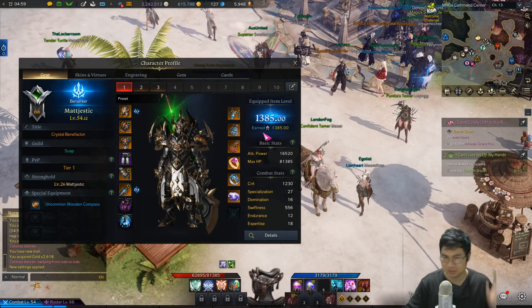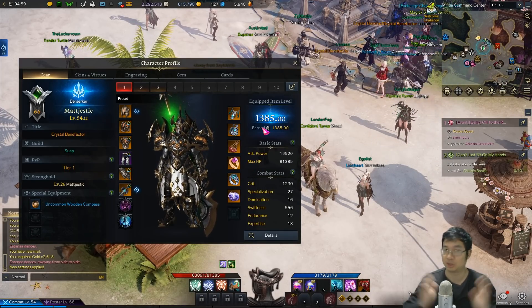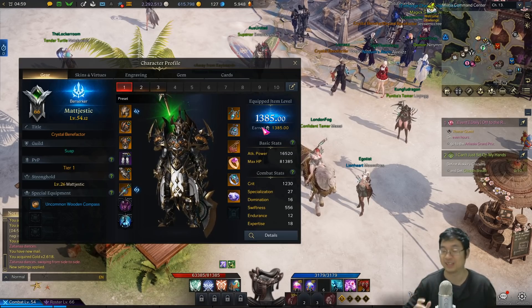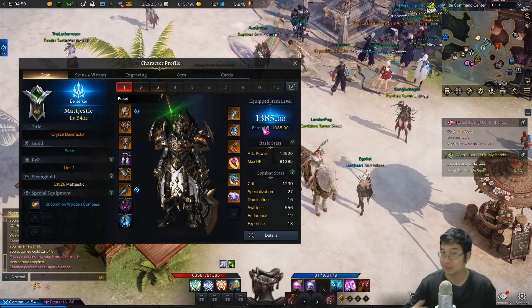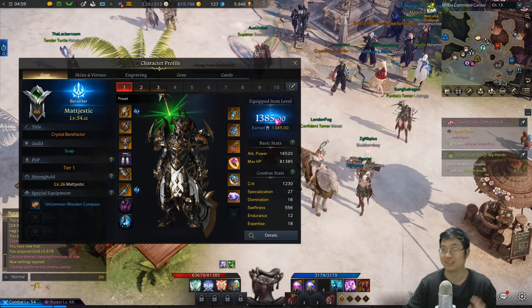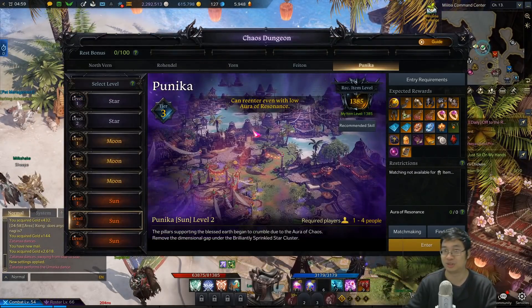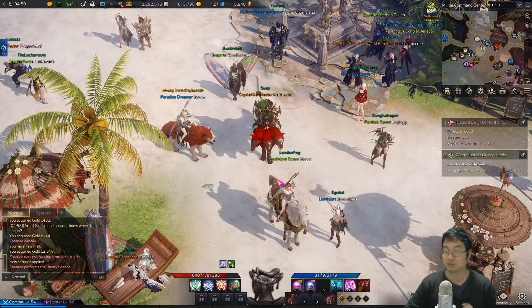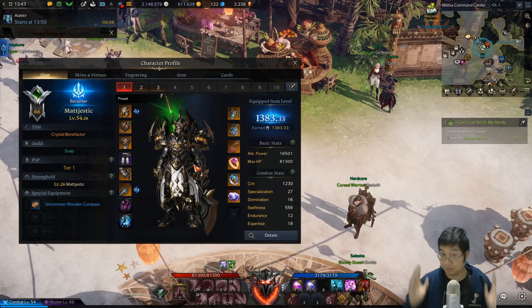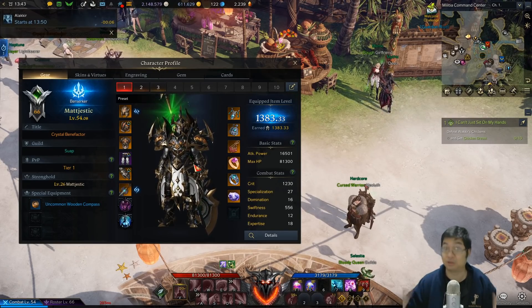I've just reached 1385 using a lot of the methods I'll share with you guys, so it's very important to prepare before 1370 to get a massive boost in progress to 1385, which unlocks a lot of features — the next level of the chaos dungeon and the next tier of the Argos raid, which is the second stage. The best part about my preparing method is that it's free to play.